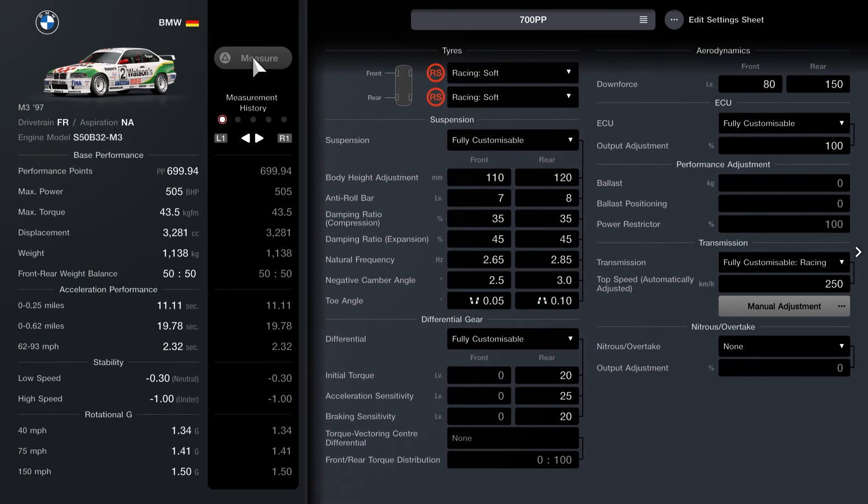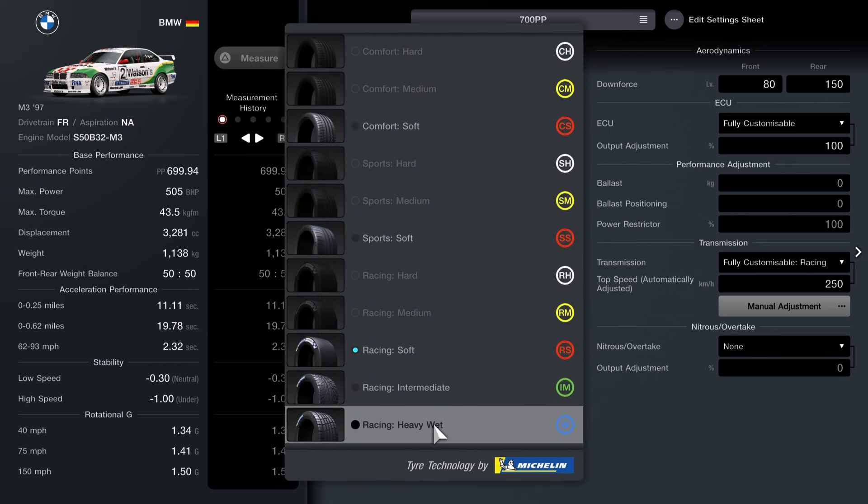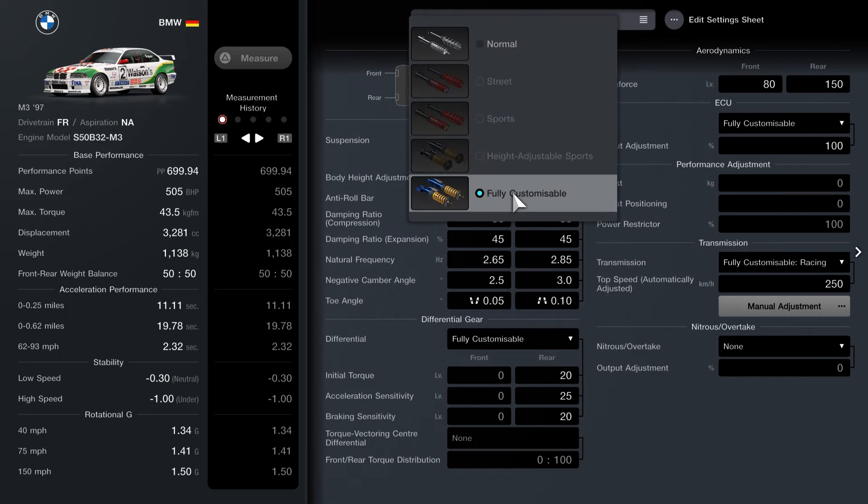Now let's move into the tuning sheet — this is the main meat of the build. We're going to be running racing soft tyres, pretty much fully upgraded. You'll also want a set of intermediates and heavy wets. Fully customizable suspension: body height at the front is 110 and 120 at the rear. Anti-roll bar is 7 at the front and 8 at the rear. Compression 35 for both.